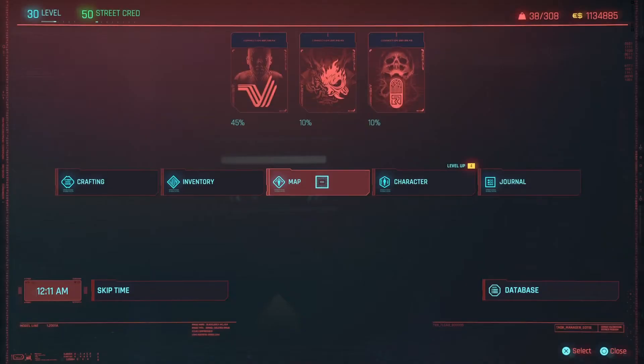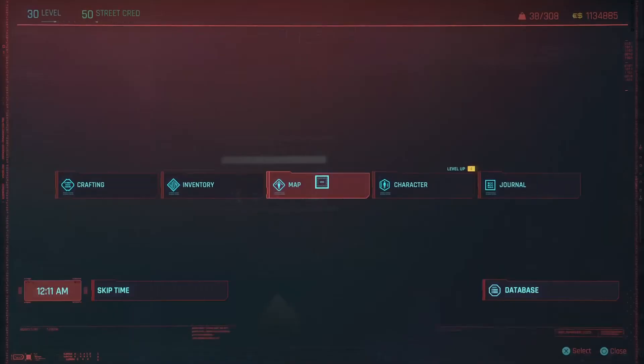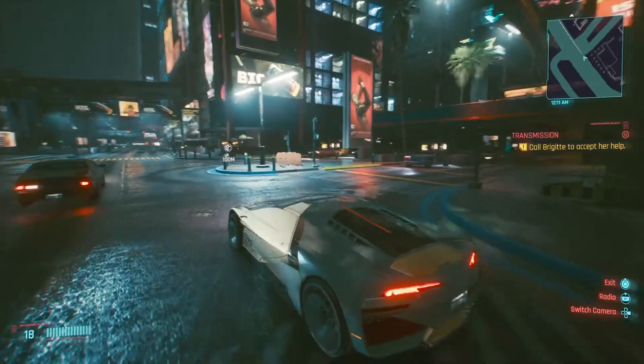All you need to do is go to your map, find the nearest drop point to you, and go to that drop point.